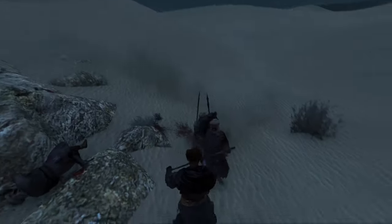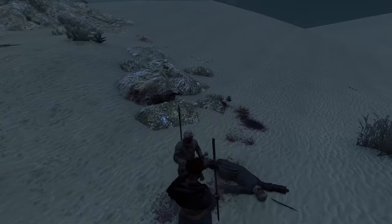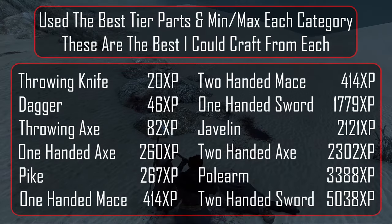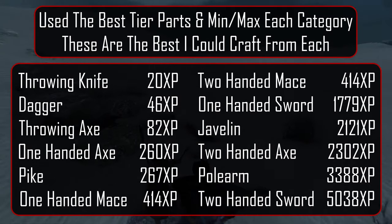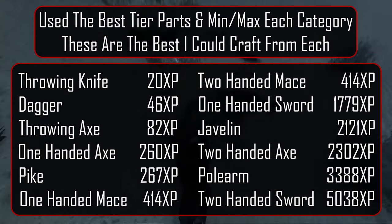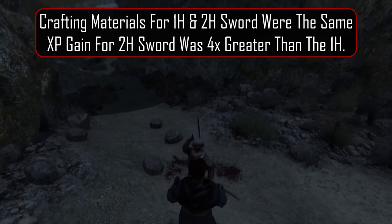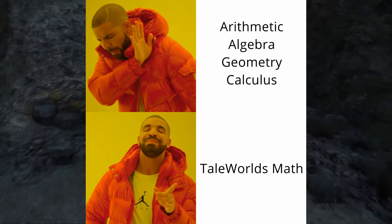Let's look at how we can achieve this. To make our life easier, let's filter out the weapons that should be avoided at all costs — literally everything except polearm and two-handed sword. Here is a list of the highest XP weapon from each category so you can see why we're focusing on these two. From worst to best, starting with the throwing knives. One thing that really stood out to me was how crafting materials has no effect on XP. For example, some one-handed swords cost the exact same as a comparable two-handed sword, but the XP for the two-handed sword was three to four times more. We will call this Tail Worlds' mathematics.